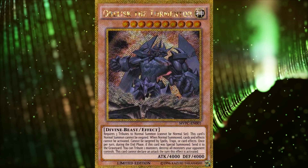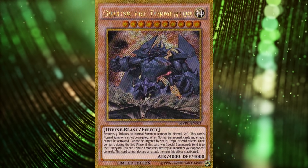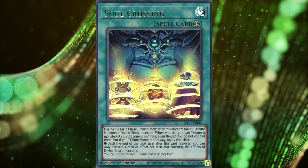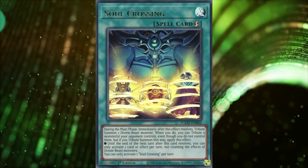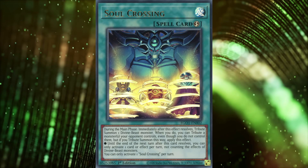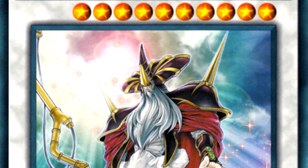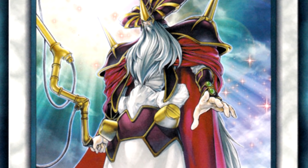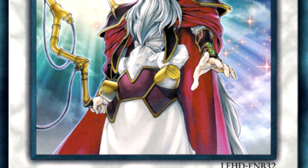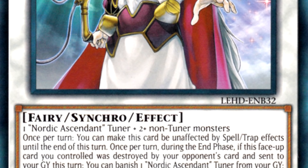I don't know if you guys have noticed this, but I've noticed that many of the cards I've talked about in the Why Nobody Plays series have eventually gotten more support. I think this is completely coincidental — I don't think Konami is watching those videos and making new support for those cards — but it's always pretty funny whenever it happens. I bring this up because last night we got some new Nordic support revealed for Battle of Chaos, and these cards are pretty good surprisingly. Konami is clearly trying to fix the Nordic archetype, an archetype that does have a number of fans, but was never able to truly be a competitive deck.